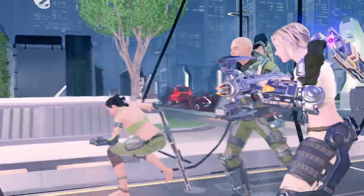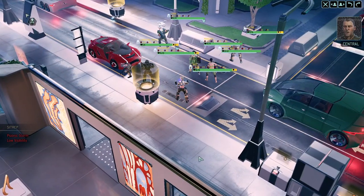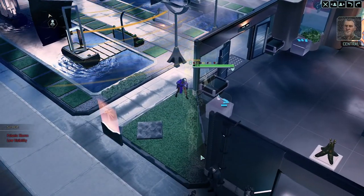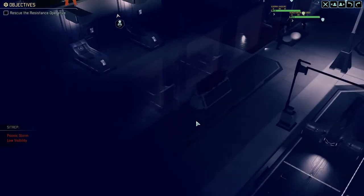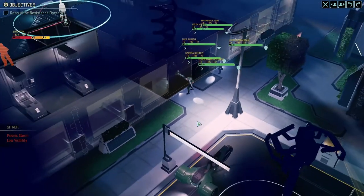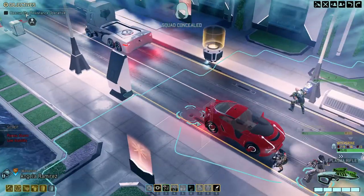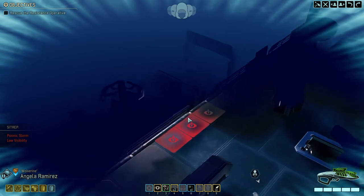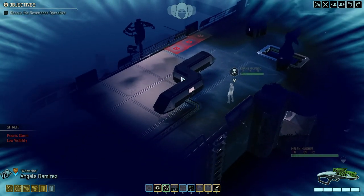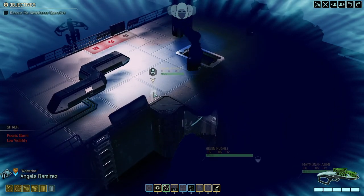All right, here we go. We do have plasma rifles. Secure the VIP and proceed to the evac zone for extraction. The storm is over there. He's right there and the extraction zone is back here somewhere.